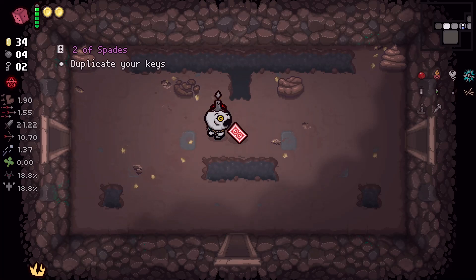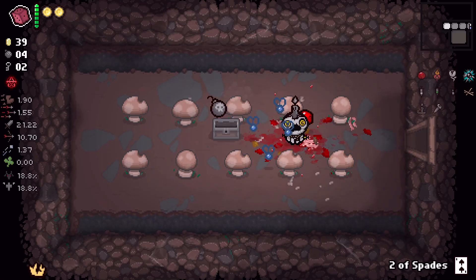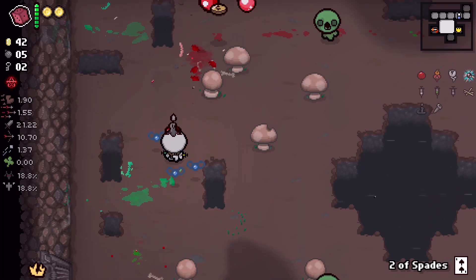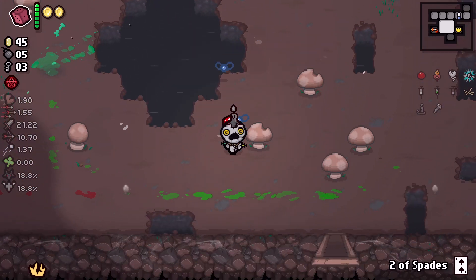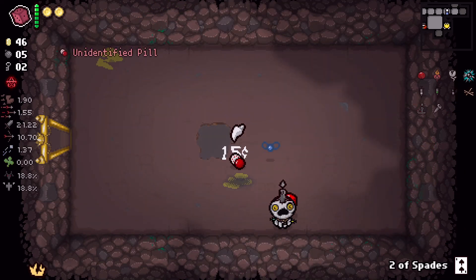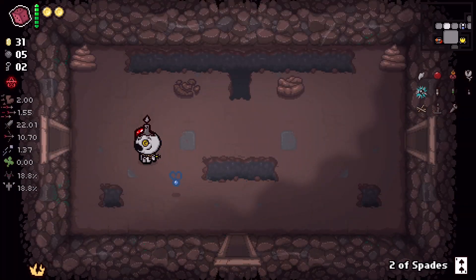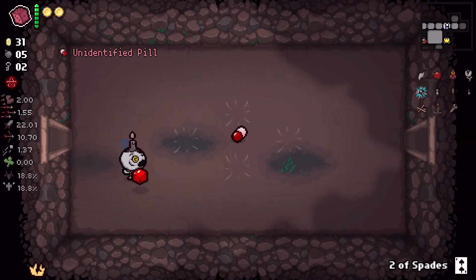Not too shabby. Two speed ups, we got keys — we'll hold on to this. I'm glad I didn't get Godhead because our shot speed is very fast. This is a damage up, also another speed up — sure, we'll take it. We're at max speed. We also have an idea of where the secret room is — can't be here.